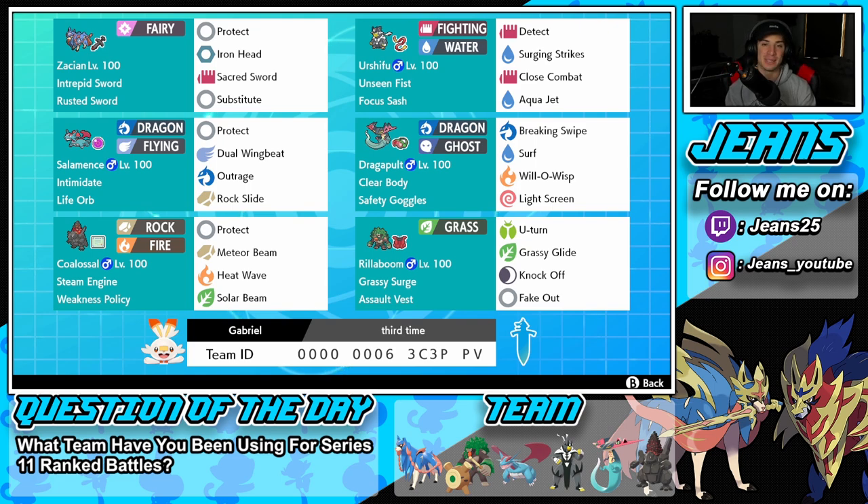Right below him is the heart and soul of the team — one of the strongest Pokémon for this series — that is going to be Steam Engine Coalossal with Gigantamax. This thing can Gigantamax, and its Gigantamax move is phenomenal. It basically works like Charizard's or Venusaur's — it just does persistent damage at the end of every single turn. We've got Steam Engine ability, Weakness Policy, Protect, Meteor Beam for STAB, Heat Wave for STAB, and Solar Beam for coverage and terrain control when Dynamaxed.